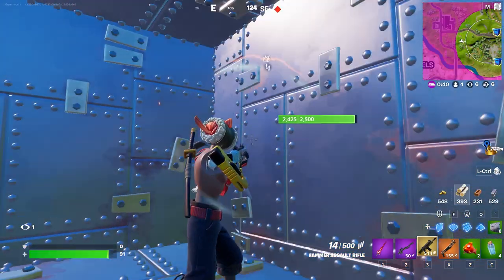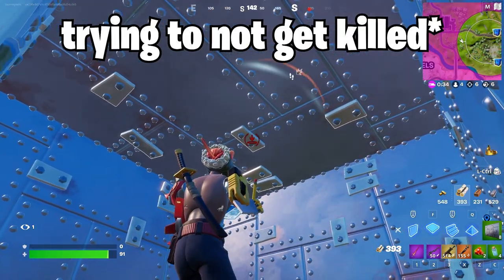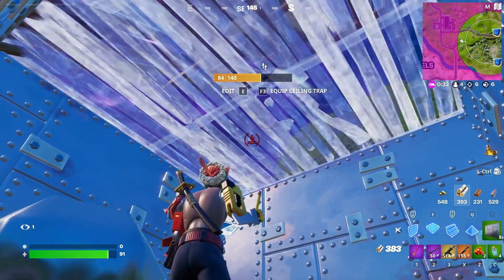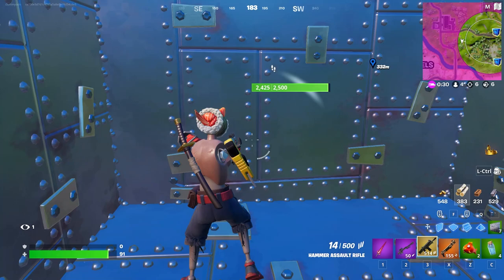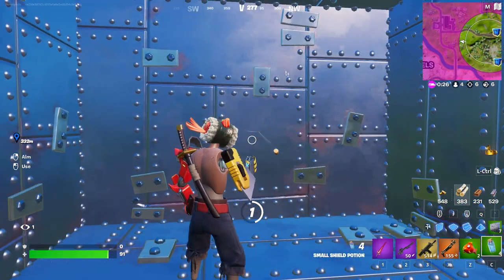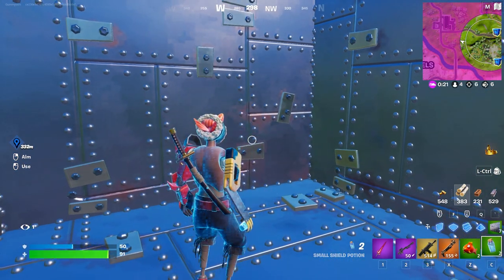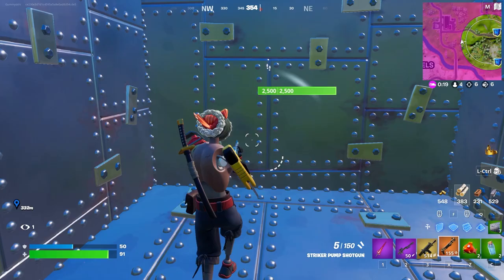Today we've got some gameplay of the new Mythic Hammer Assault Rifle. I am currently trying to get killed by this guy who's trying to break into my box because I just found this late game. I'm trying to showcase the gun because this thing is currently only obtainable if you have a Mythic Plant Sapling or a Reality Sapling, and they are very very hard to come by right now.